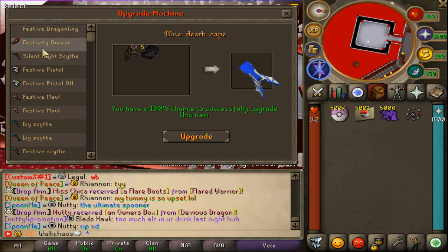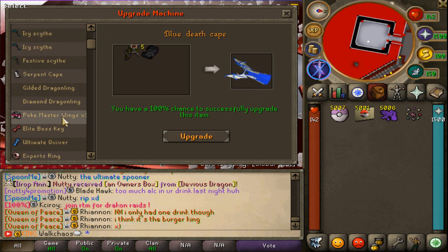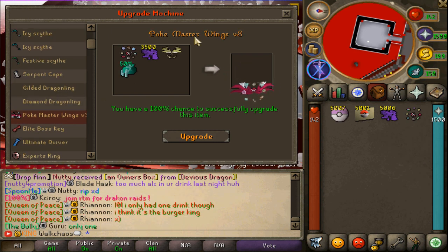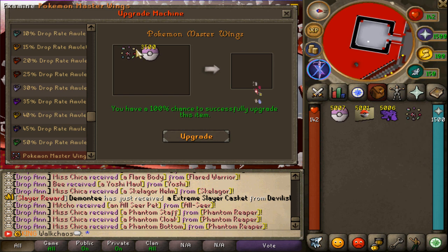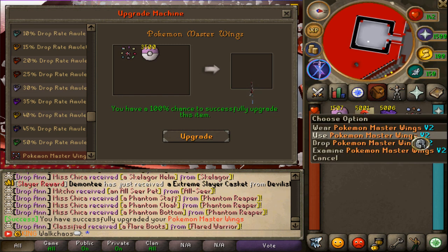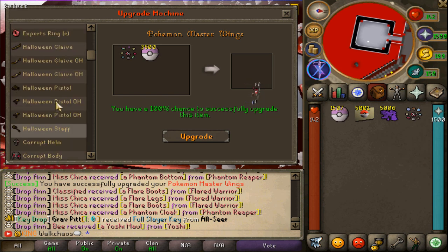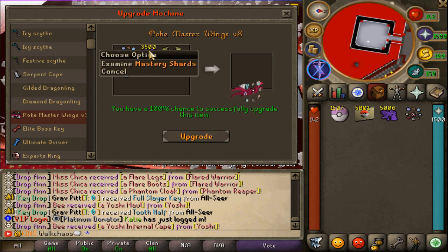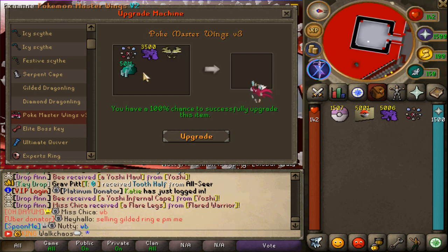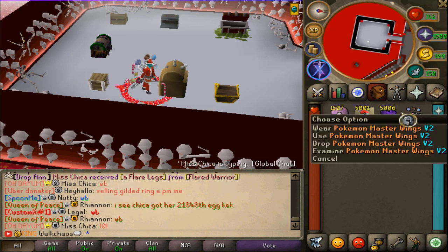At the upgrade machine via '::' upgrade, you can see all the different upgrade options. First check out the poke wings v2 — you need master balls to upgrade into v2. Then for v3, which is literally best in slot, you need 50 million bags, 3,500 mastery shards, and a Hero's Wing to upgrade into v3. It has a 100% success rate and is the best-in-slot wings you can create.